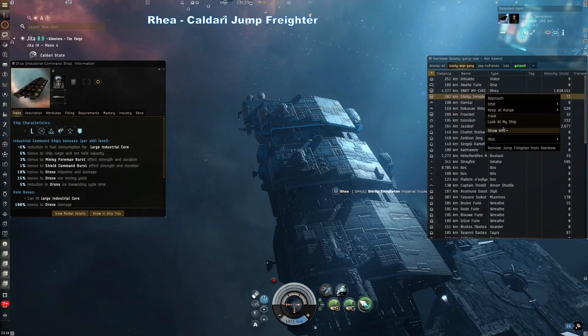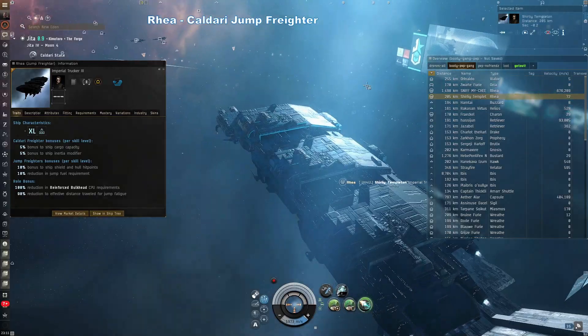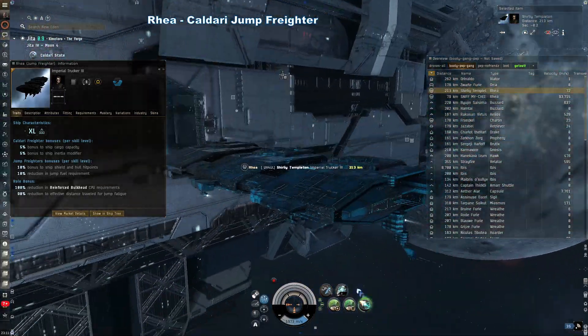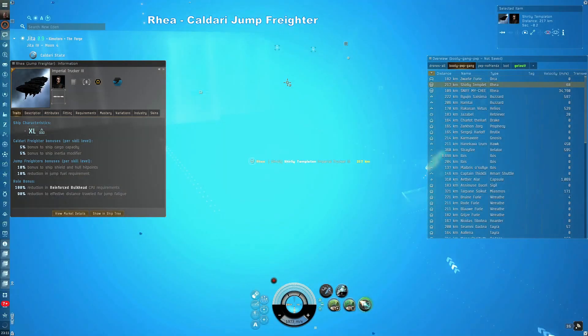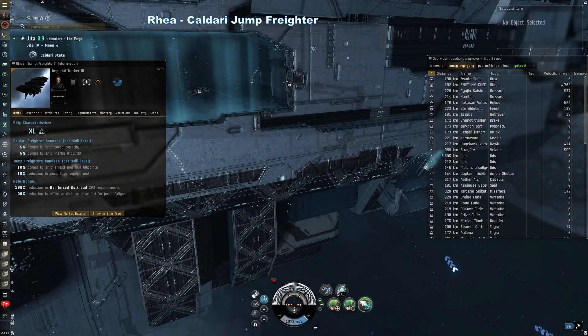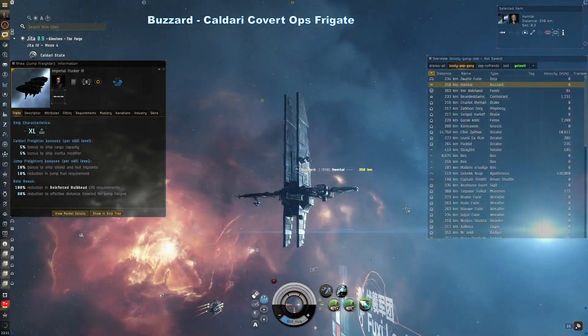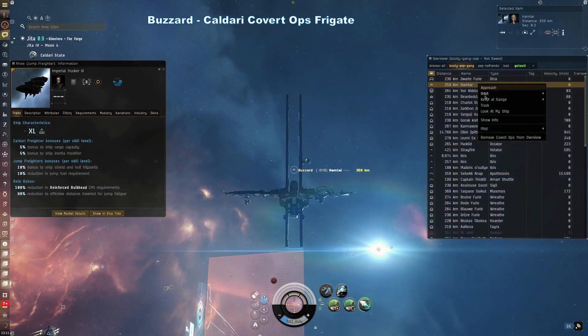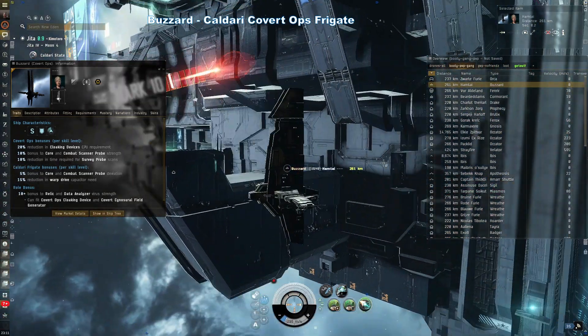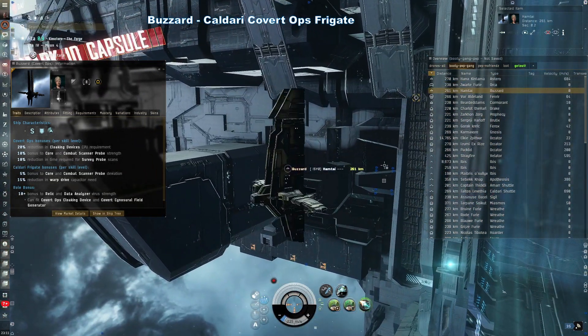Rhea — a massive freighter called a jump freighter. These pricey ships are capable of jumping through space with their own jump drives without the use of gates, as long as they can lock onto a cynosural field generated by another ship that is not in highsec. Buzzard — Caldari covert ops frigate. Just like the Anathema, it has bonuses for scanning and hacking, and with the covert ops cloak, it can warp while cloaked.